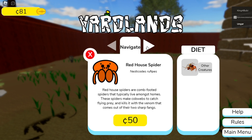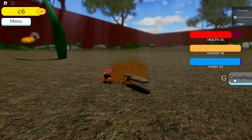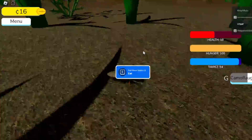We're going to buy the Masked Hunter. We found a little creature — camouflage activated, I'm hidden. We're fighting to the death, getting him — and then we can eat him. This creature doesn't do great damage but we got him.